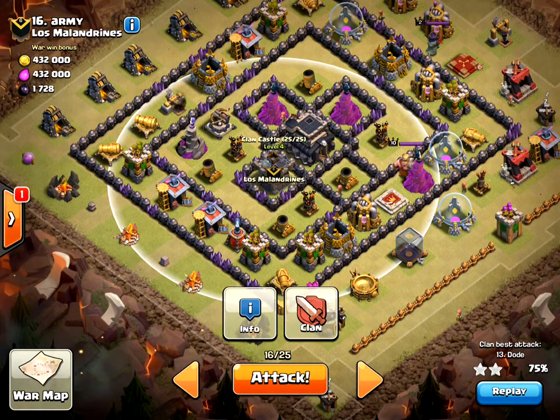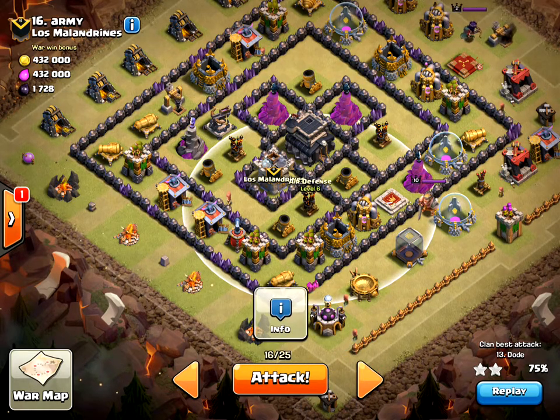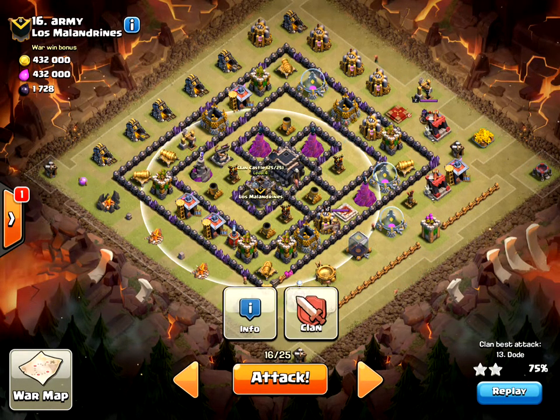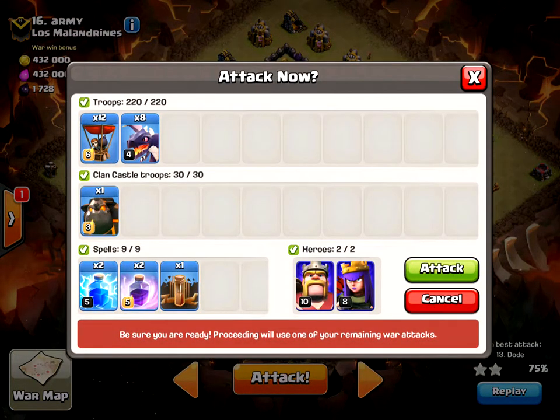I'll use Rage for the Clan Castle troops — a Dragon and I think a Wizard — and also for the Air Defenses. My troops are 12 max Balloons, 8 level 4 Dragons, and a max Lava Hound in the Clan Castle. Spells are two Lightnings and one Earthquake for the Air Defense, two Rages, and my Heroes.